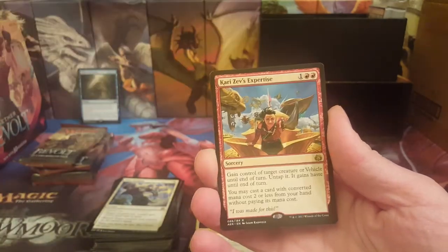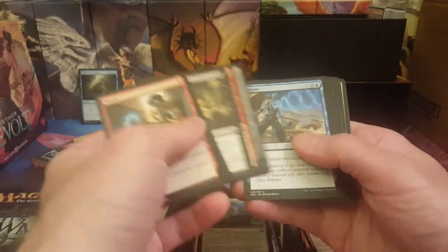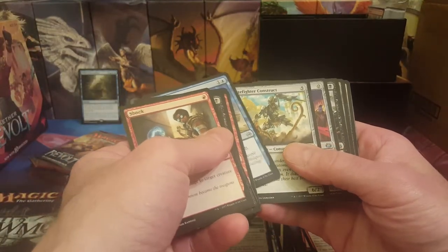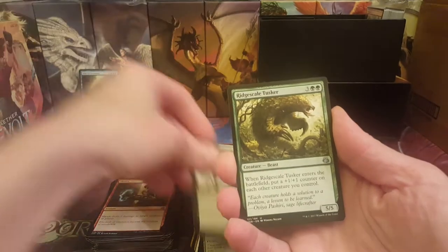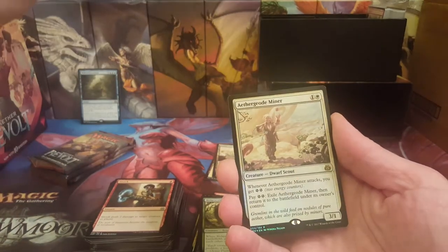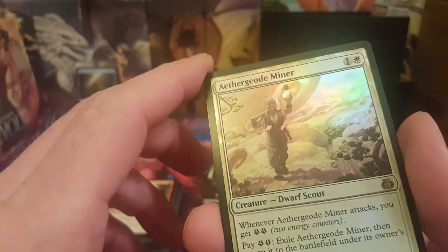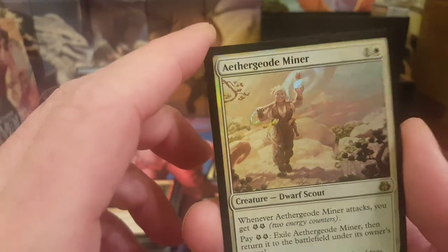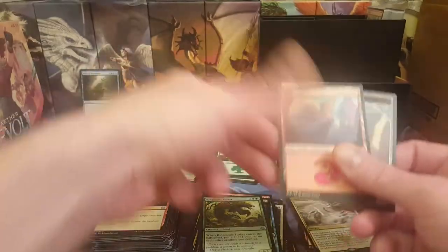Consulate Dreadnought and Rishkar's Expertise — no foil. Alright, former packs in this bundle. Oh, I think we do have a foil — ornithopter, Perilous Predicament, Ridgescale Tusker, Dark Intimations, and oh — foil rare, foil Aether Geode Miner! Kind of a garbage card but a cool-looking foil. I don't think I've seen that one in foil yet. Interesting, all right — cool, take a foil rare.